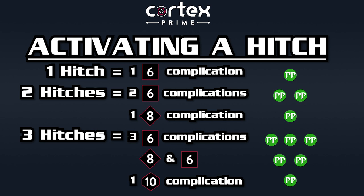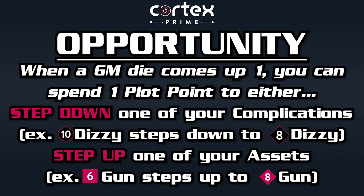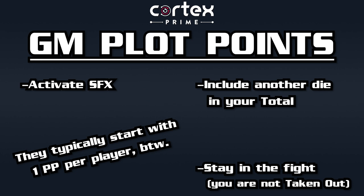To activate a hitch, the GM has to pay you, and the currency of the game is plot points. Players can spend plot points for a wide variety of effects — they're often used to activate special effects, but you can also use them to activate an opportunity, which is what they call it when a GM rolls a hitch, allowing you to step down one of your complications or step up an asset. You can spend plot points to create temporary assets, double the number of dice you get from a trait, include more results in your total, keep an extra effect die, or stay in a fight if you're about to be taken out. The GM also has plot points they can spend to stay in the fight, activate abilities, and keep more results in a roll.